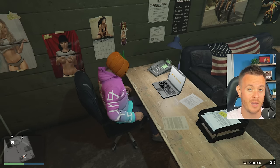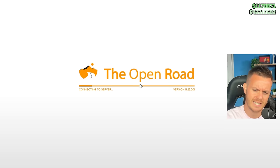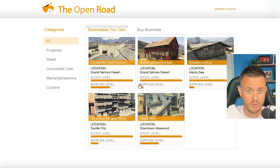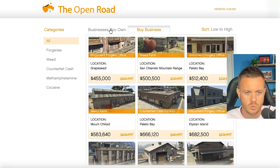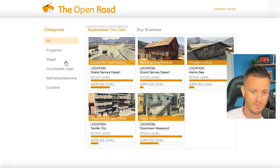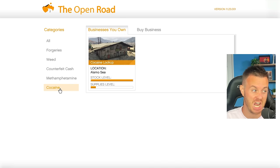The next thing we need to talk about is location for your businesses and what businesses you should get. If you sit down at your computer at your MC clubhouse, this is where it opens up for all of your other businesses. You can see businesses you own or go buy businesses — they're all on sale this week. You can get forgeries, weed, counterfeit cash, methamphetamine, and cocaine.